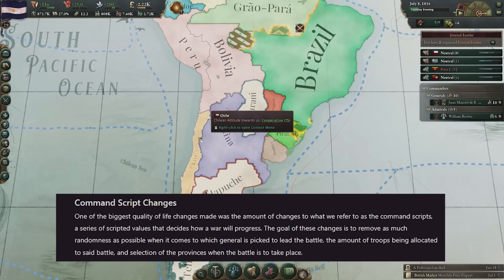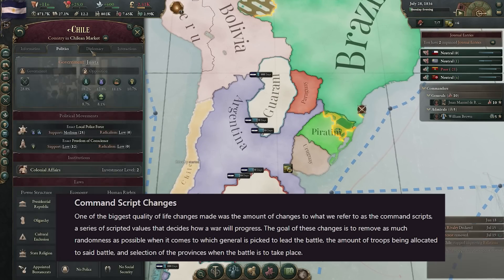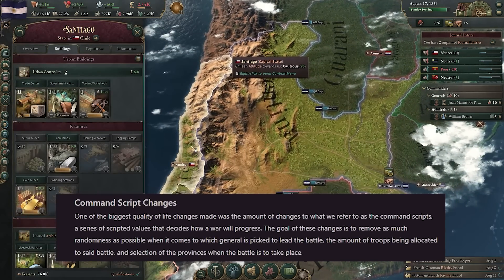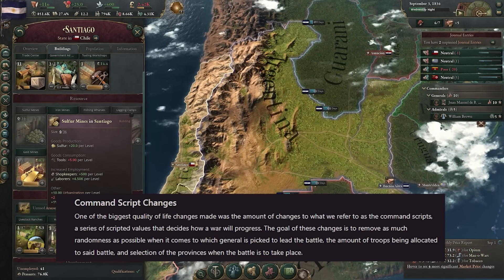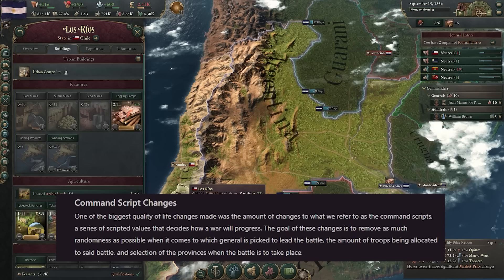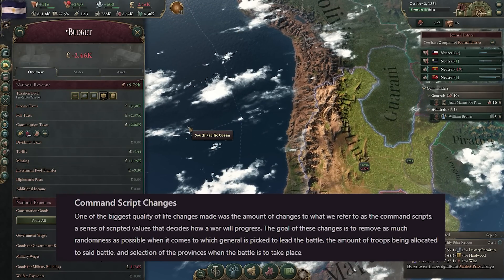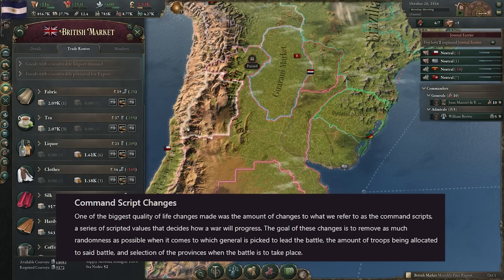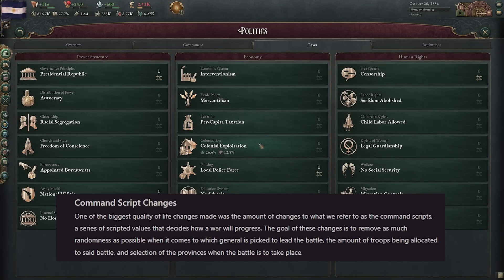The second suite of changes are command script changes, and these ones are actually pretty exciting. The theory here is that they want to remove some of the randomness currently existing inside of battles in Victoria 3 — whether that's the game choosing the wrong general with the wrong promotion, the amount of troops being allocated to the battle, or the selection process for the different provinces that will be attacked. These have all been looked at.